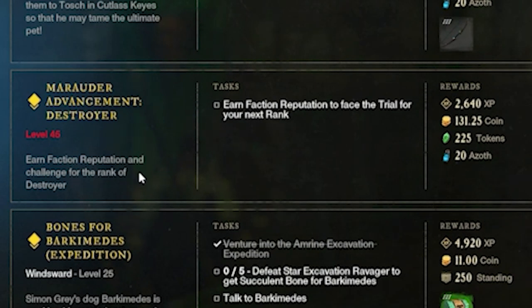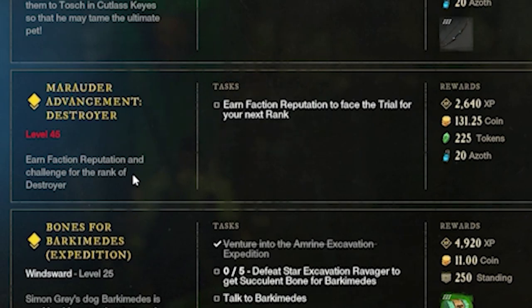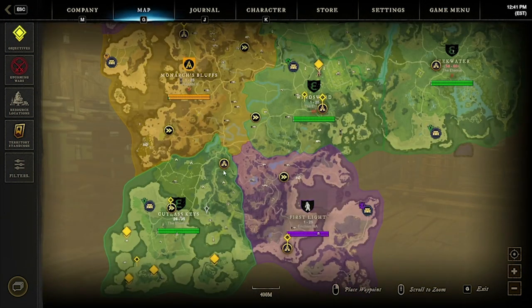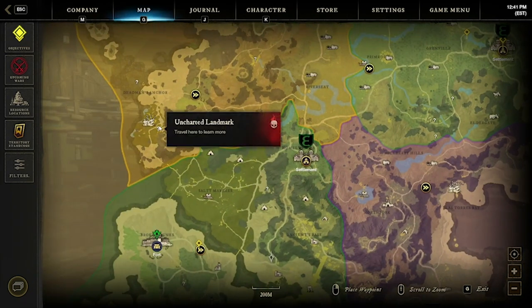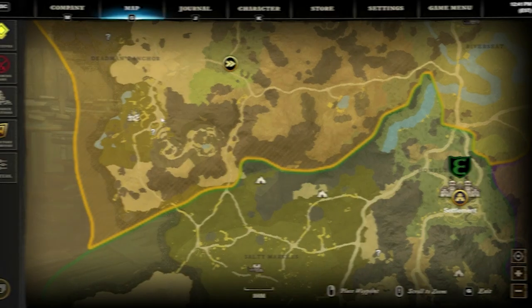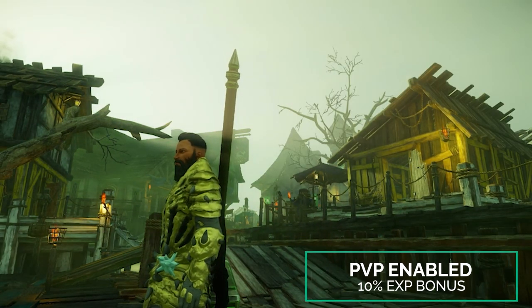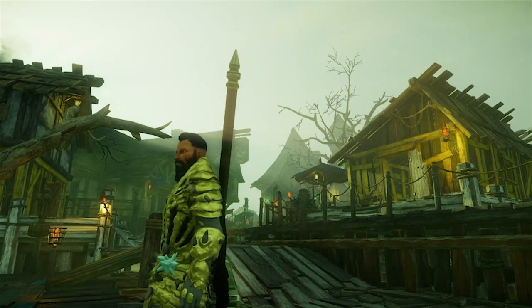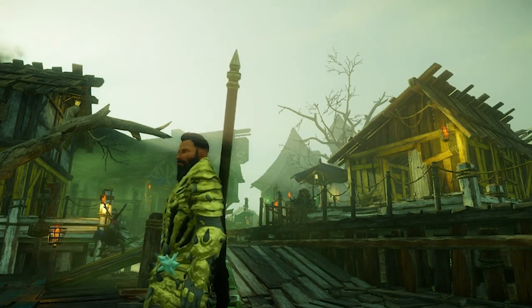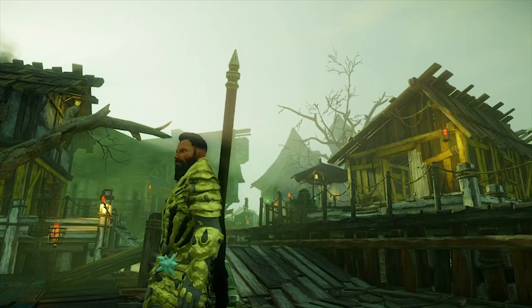The faction advancement quest will generally tell you to earn a specific reputation and then seek out another member of your faction in a difficult territory. For my Marauder advancement quest I was sent all the way down to Cutlass Keys, had to speak to the representative in the settlement, and then kill some elite monsters in Dead Man's Anchor. One quick thing — if you can, enable PvP as this provides a 10% experience bonus. However, if you find yourself getting killed often it's not really worth it to waste your time. It's okay to toggle it off and just go about your day. Keep in mind that if you do land a killing blow, you'll often get a lot of player experience and weapon experience.